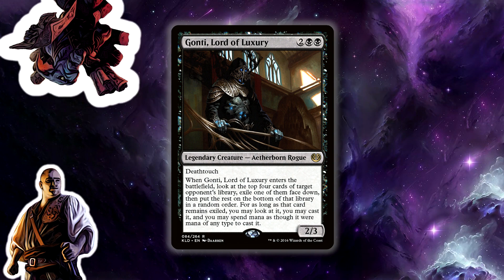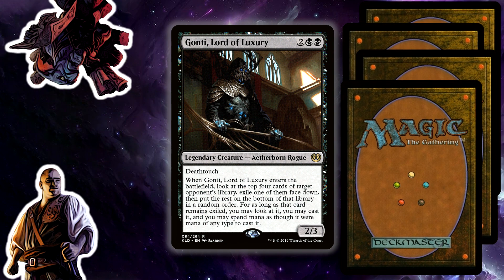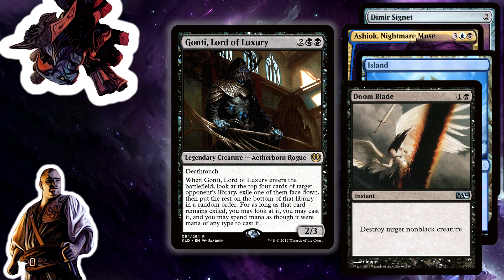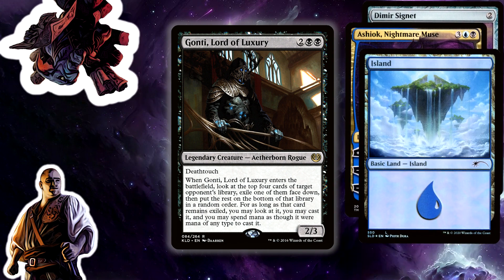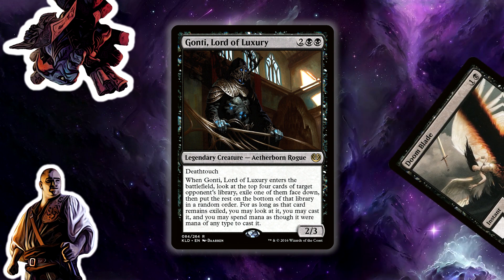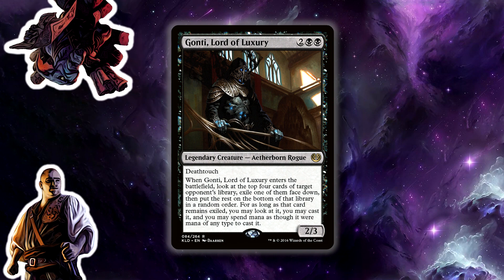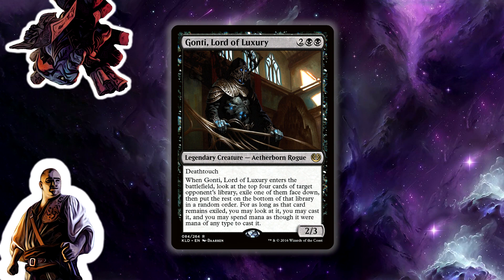Yeah, pretty bad base stats, but he has: when Ganti, Lord of Luxury enters the battlefield, look at the top four cards of target opponent's library, exile one of them face down, then put the rest on the bottom of that library in a random order. You may look at and cast that card for as long as it remains exiled, and you may spend mana as though it were mana of any type to cast that spell. I love this card.